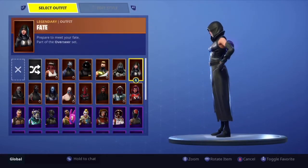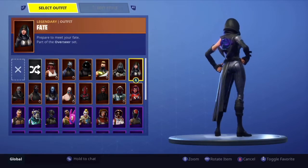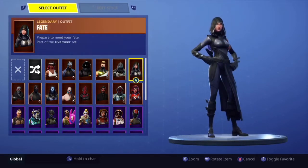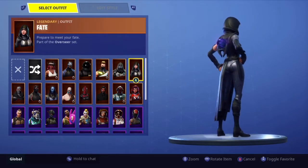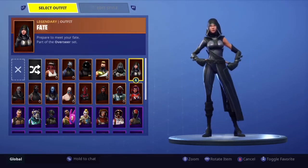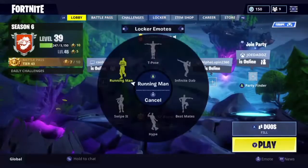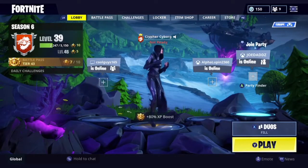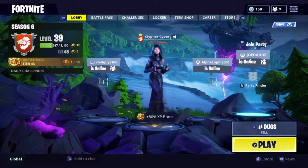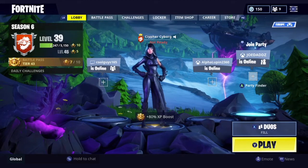Here we have my number 2 skin — the Fate, the female equivalent to the Omen skin. This is a very good skin and I really like the back bling to it as well. It doesn't match well with pretty much any other skin, but for me I've been using the Ominous Orb back bling with the DJ Yonder skin, which I think is a good mix. So if you ever have a chance to get the skin again, I do recommend it because not a lot of people like it — it's very underrated and it's actually a very good skin.